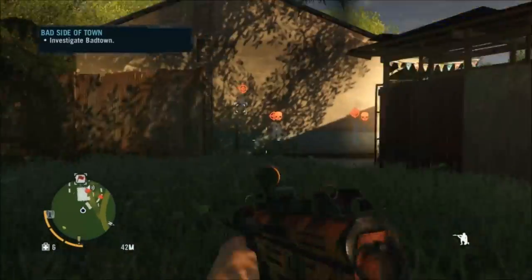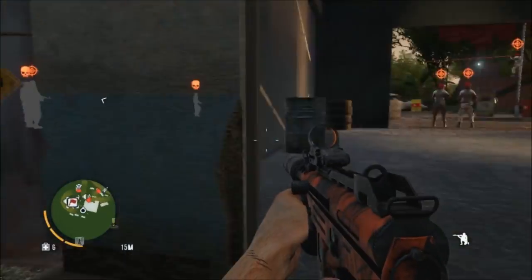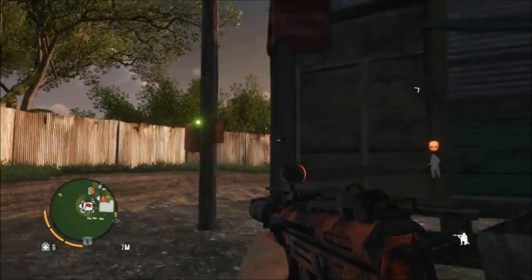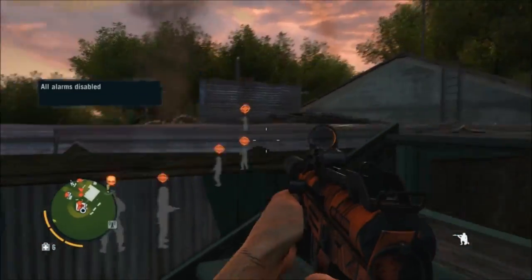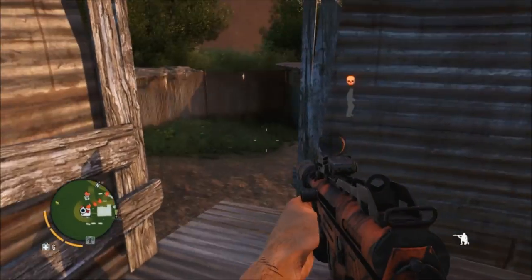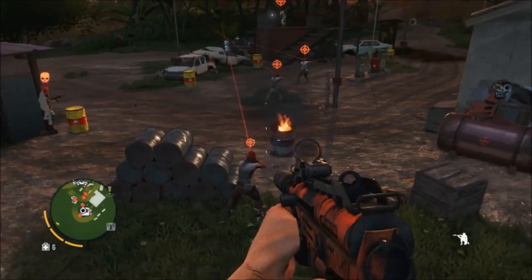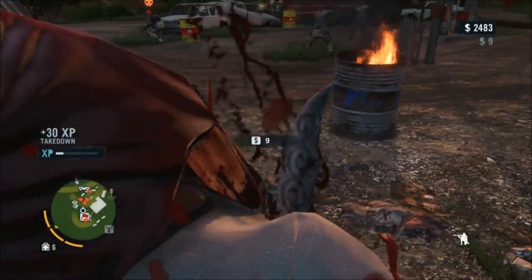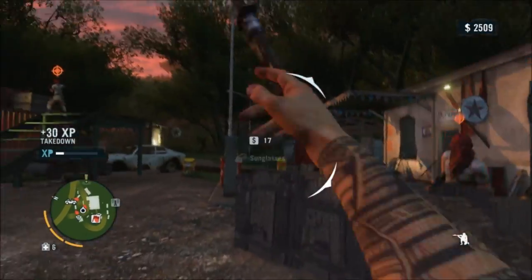Anyway, there are five snipers and two regular guys here, so I head around the back to get this sniper who's up the top. He's right by an alarm, so I free that and take this guy out — he's on a mounted gun, so that was a pretty useful move. As I'm working out where to go next, some blues turn up and start causing trouble, which gives me a distraction so I can take these guys out without too much trouble.